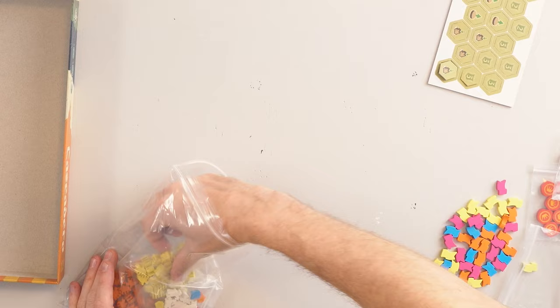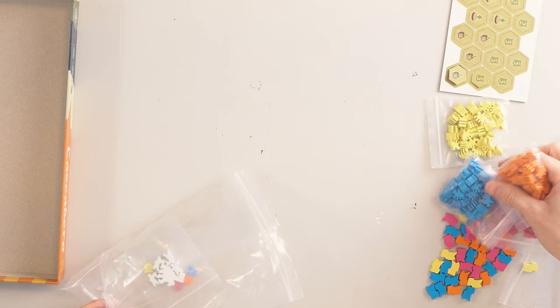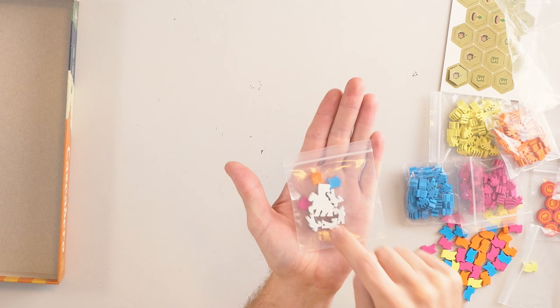We have envoys — the horses for each of the players in the four different colors — just these mini little horses. We also have the first player token and heralds, and then shields which will be the score counters for each of the players.